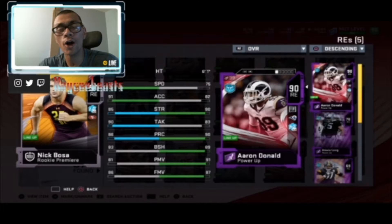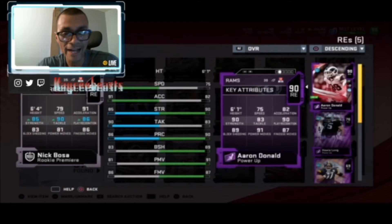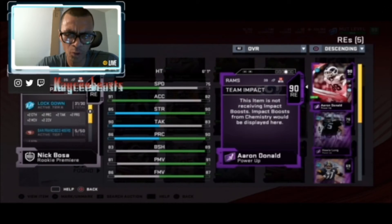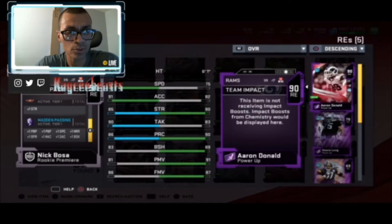What's going on guys, this is KCBeast here. Today I have a Nick Bosa review — the card we all asked for and got. His stats: 79 speed, 91 acceleration, 85 strength, 90 tackle, 86 play recognition, 83 block shedding, 81 power move, and 86 finesse move. They lied to us — this is not a 91 overall.